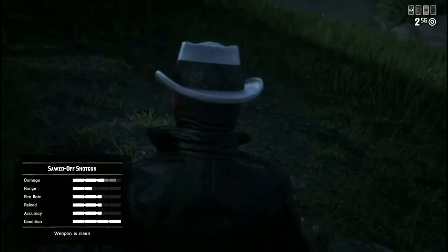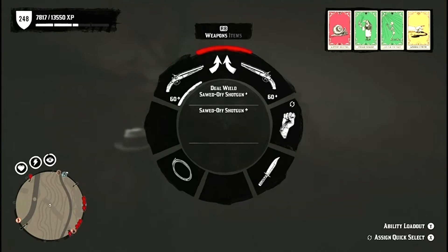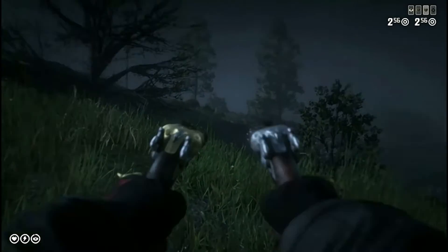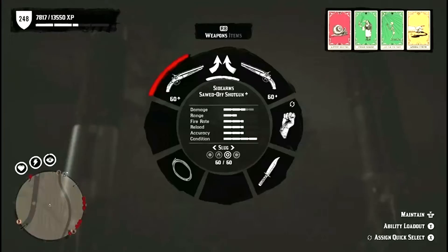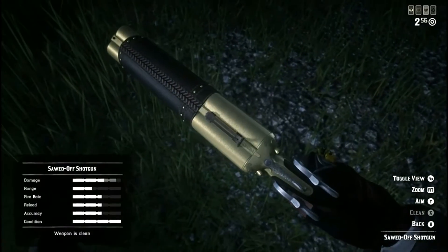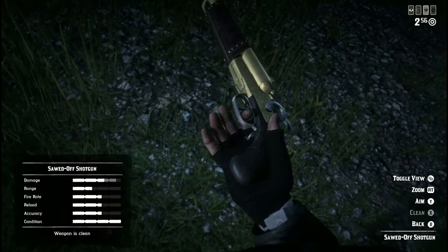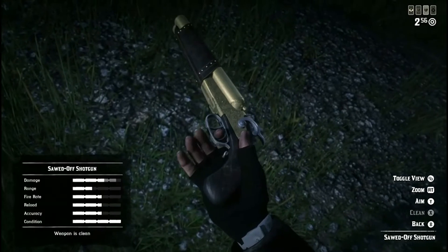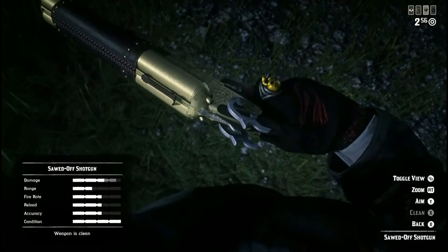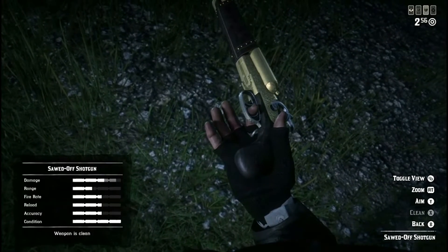Hey guys, welcome back to another video. Today we are reviewing the handheld shotgun, or the sawed-off shotgun. These are really nice shotguns. This one is decaled — I got a gold on the barrel. These shotguns will cost you 111 each, which means 222 for both of them.